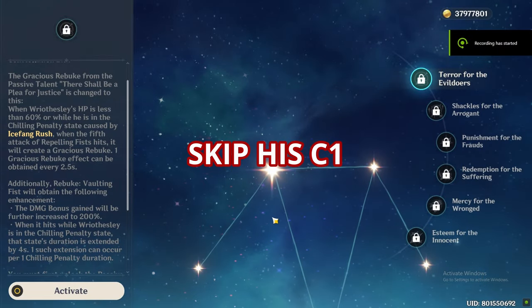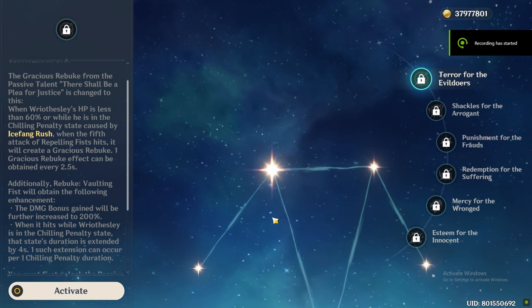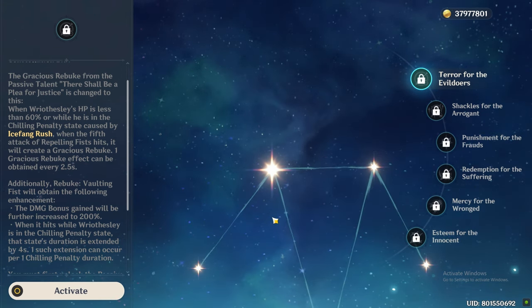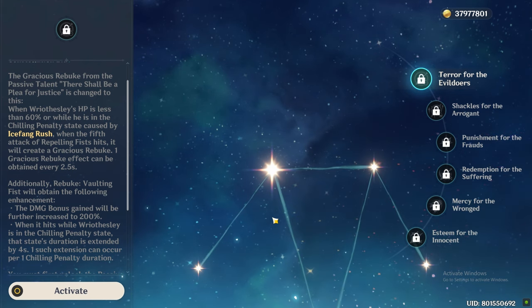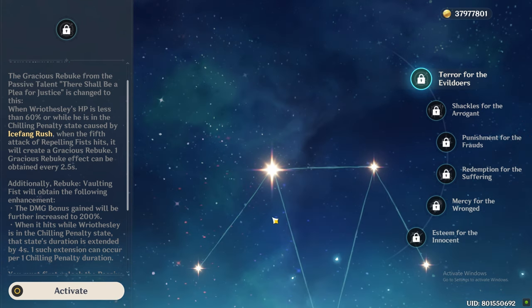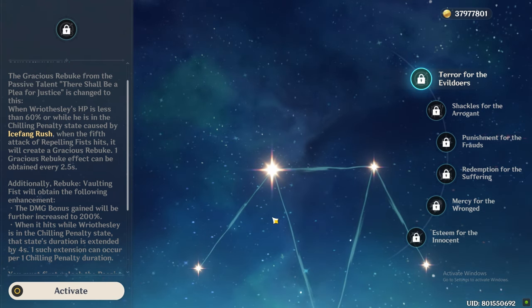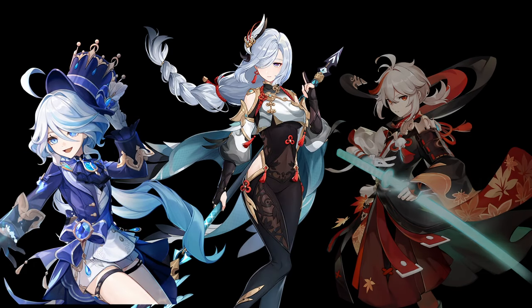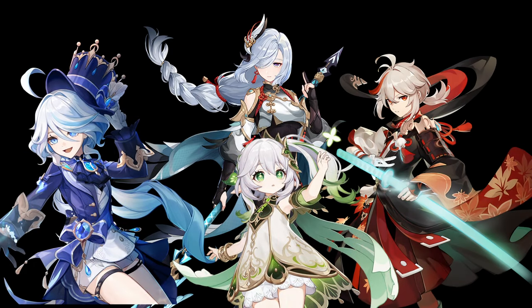The next tip is to skip his C1 — yes, you heard it right. His C1 does give a comfortable playstyle and some damage increase, but getting his C1 is equal to spending resources on a whole new character. You should use the Primogems to get one of the three big buffers for Wriothesley: Furina, Shenhe, or Kazuha. You can also get Nahida for burn-melt. Kazuha and Nahida are currently the top supports in the game. Shenhe is limited to Cryo characters but can buff Wriothesley by a lot.